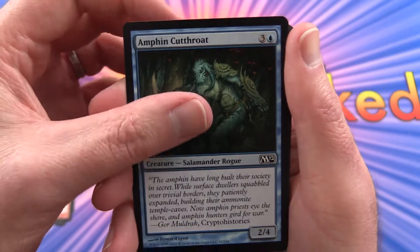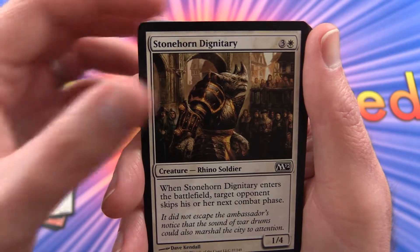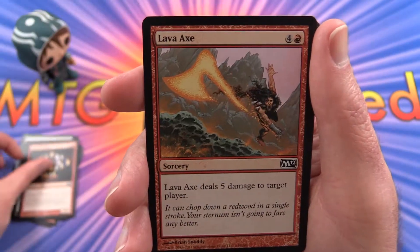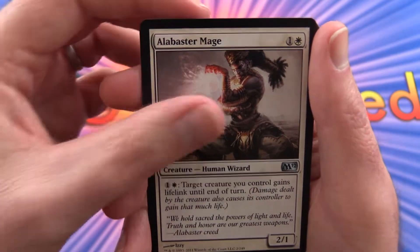Antfin Cutthroat, Siege Mastodon, Stonehorn Dignitary, Brink of Disaster, Wall of Torches, Lava Axe.